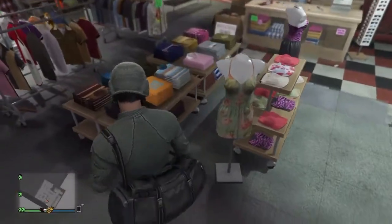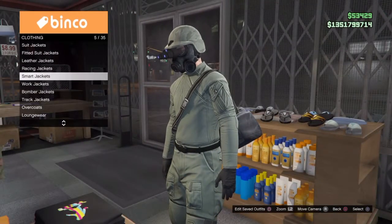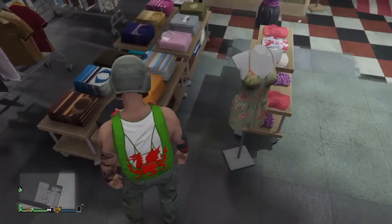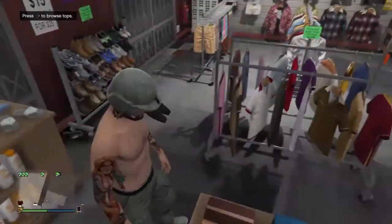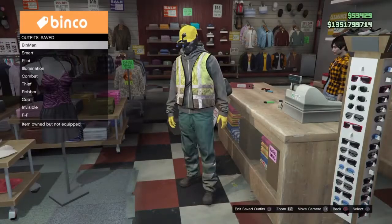To get this body, go to any clothing store, go to the top section, and take off your top. Once you've done that, if you have a double bag or parachute, take off the parachute. Then after you've done that, save this as an outfit.